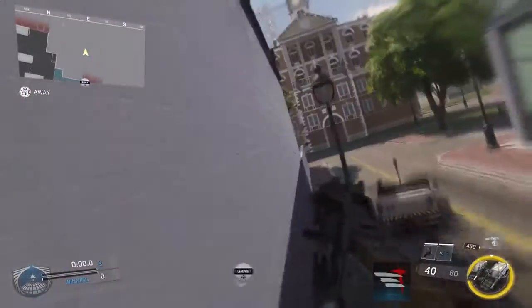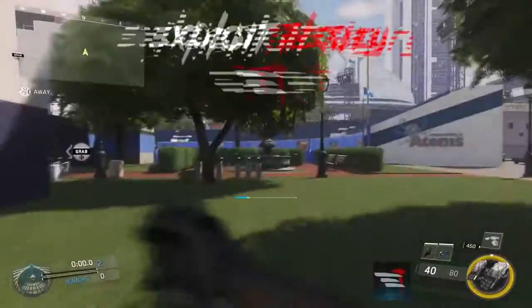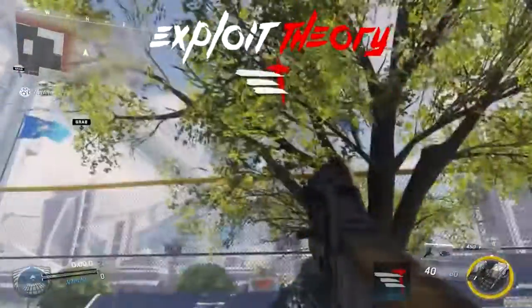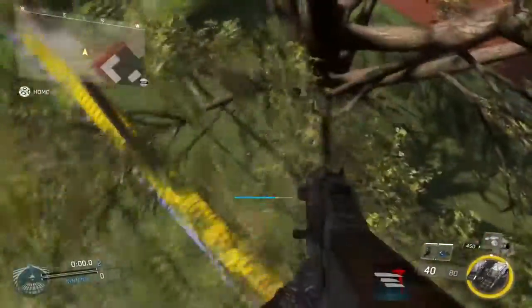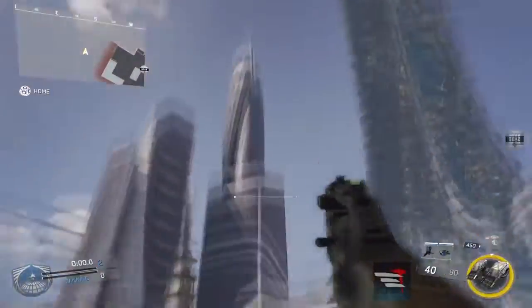This glitch and all of those out of map routes were found by our team, Exploit Theory. If you guys would like to see more content like this, please be sure to subscribe. And if you'd like us to upload tutorials on how to get on specific sky barriers, please let us know in the comments down below. Anyway, this has been Stono421 and I'll see you guys next time.